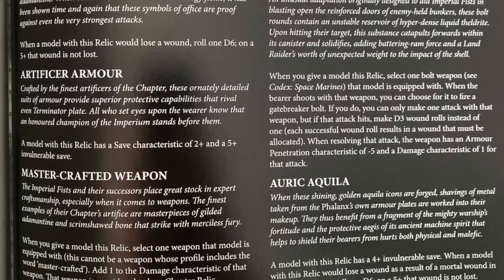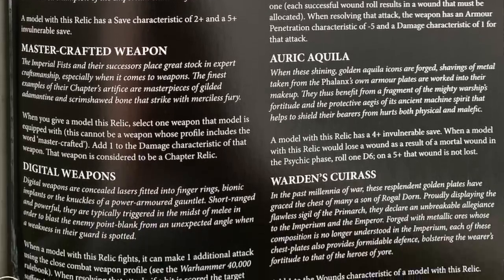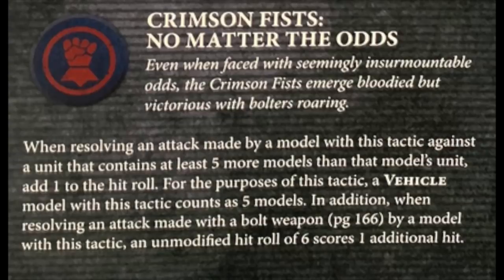The Crimson Fists are a successor chapter of the Imperial Fists, so they get all the Imperial Fist keywords and can use all their stratagems, though they get their own relics. Their generic chapter tactic is that if they're shooting things with five or more models in the unit than their own unit, they get plus one to hit - huge against Orks. They also get the standard exploding sixes that Imperial Fists get.